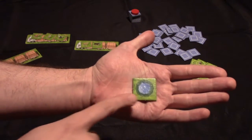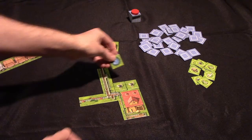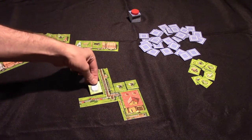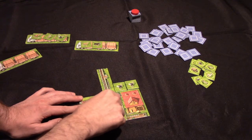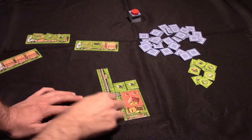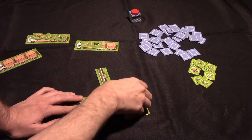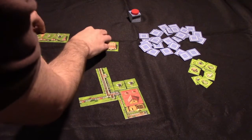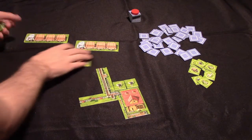Feature tiles — like this fountain — are not animal tiles. There are various types of feature tiles, and they can be added into any paddock alongside animals. They are worth two points each at the end of the game per type collected. If you can't place them into a paddock, they go to your barn and can become negative points at the end of the game.